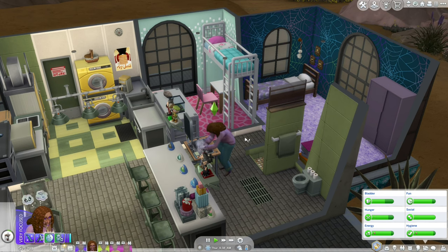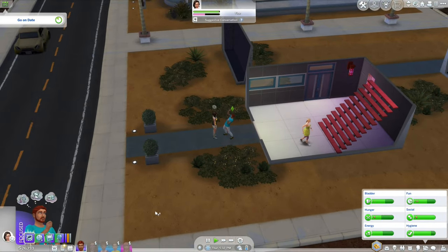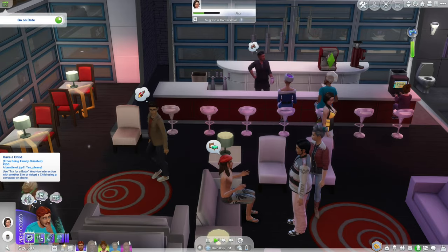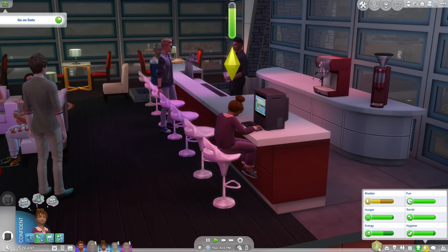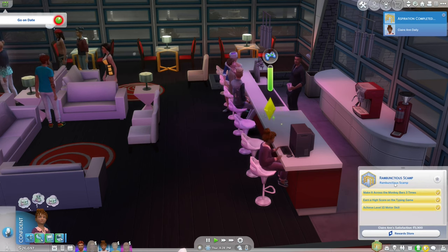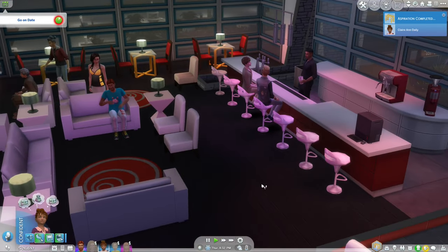On Thursdays the only thing going on is the Sulani Island Celebration. Jade is asking us out on another date — sure, I guess we'll go. Oh right, we were going to try and finish Claire Ann's aspiration. Well we can bring her here — there are monkey bars. Forrest wants to have a child because he's family-oriented, but no Forrest, you are done having kids. We have Claire Ann just needing to get a high score on the typing game — she is level 10. And there we have it! Claire Ann did finish her aspiration. It wasn't required, but she was close enough that we had to do it.